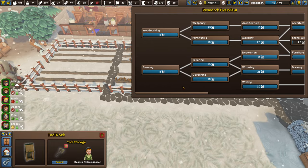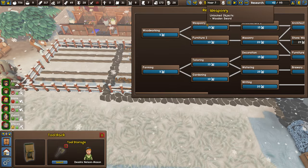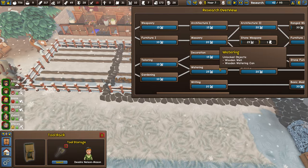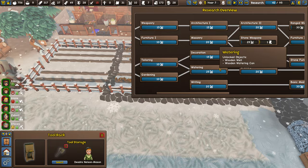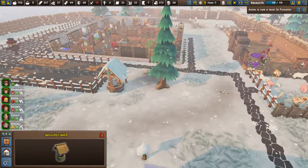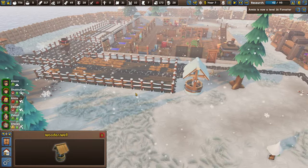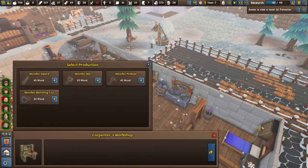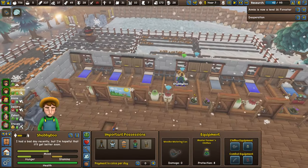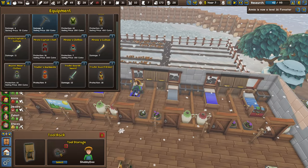Don't worry about combat research right away unless you plan to be a mass murderer — otherwise get through Tailoring and Gardening. Then you want Watering, which gives you the wooden well and a watering can tool. You make a wooden watering can from the carpenter's workshop for 50 wood, then equip it to your farmers by clicking on their tool chest. You can water crops twice and it can increase yield up to three to four times — instead of one potato you'll get three.